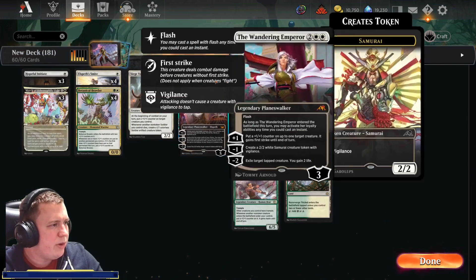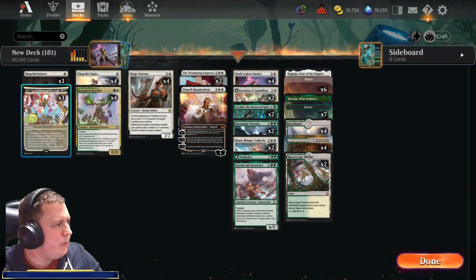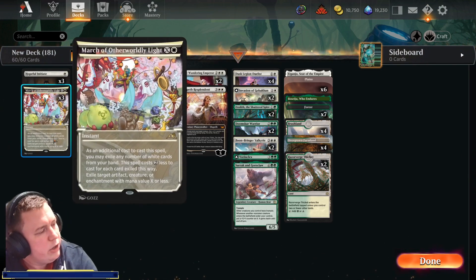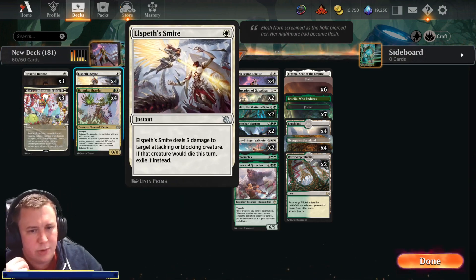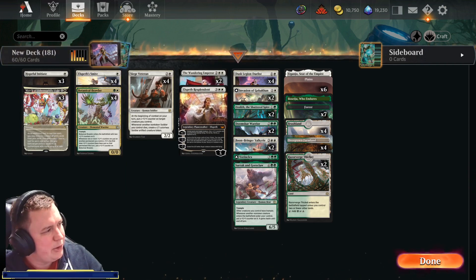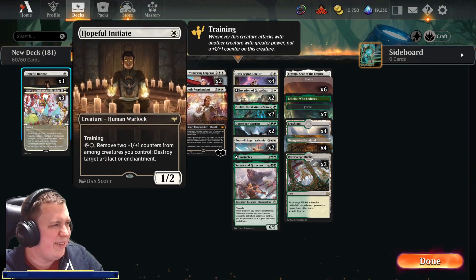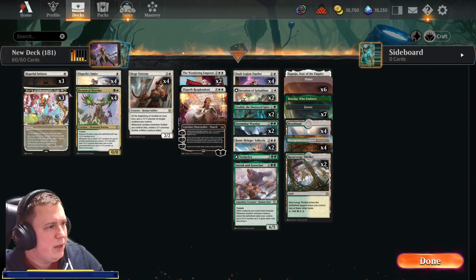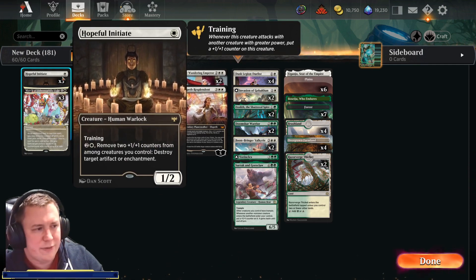The old cards we're playing include two planeswalkers — they put counters on things and provide some removal. Siege Veteran is literally a staple for this deck. We're running three March of Otherworldly Light as removal — and if Elspeth's Smite isn't good in a particular matchup, we can use Smite to power up our Marches. We're running three Hopeful Initiates because they automatically accumulate +1/+1 counters, which pairs nicely with Botanical Brawler — Initiate into Brawler is a great turn one into turn two. They also give us something to do with spare counters to deal with artifacts and enchantments.